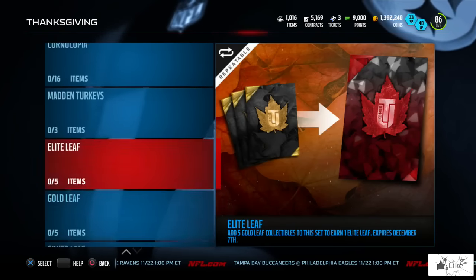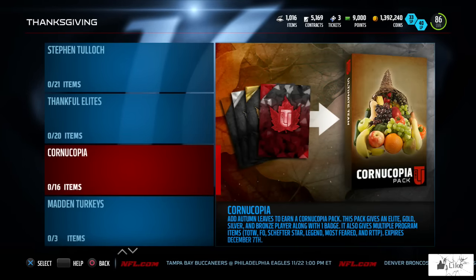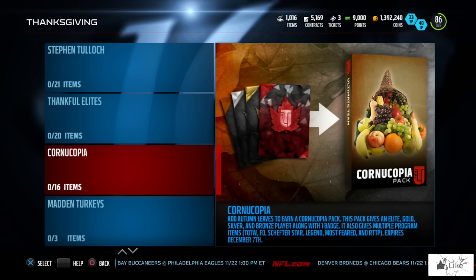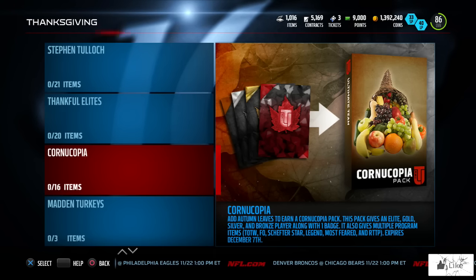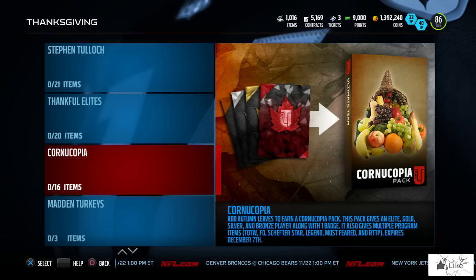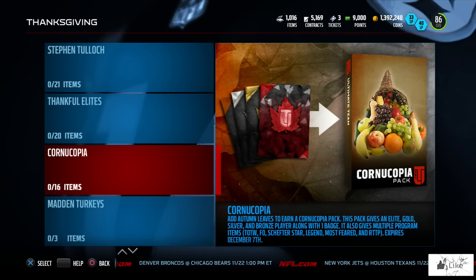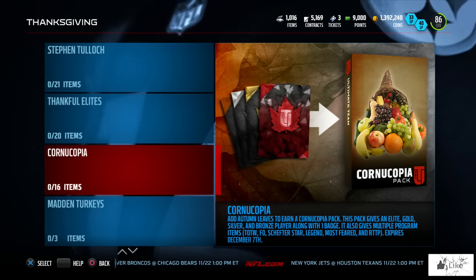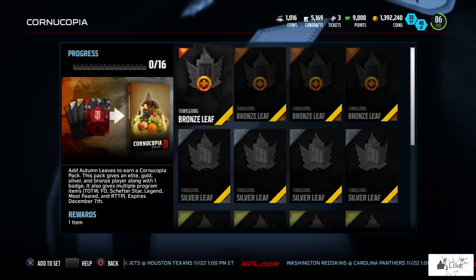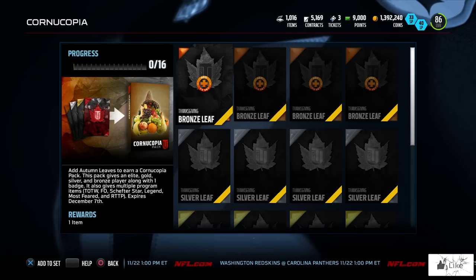That brings me to my next point — the Cornucopia pack. This is what has in the past had the potential to bring some of the best content within the game. The description says: add autumn leaves to earn a Cornucopia pack. This pack gives an elite, gold, silver, and bronze player along with one badge. It also gives multiple program items such as Team of the Week, Football Outsider, Shifter Stars, Legends, Most Feared players, and Road to the Playoffs.